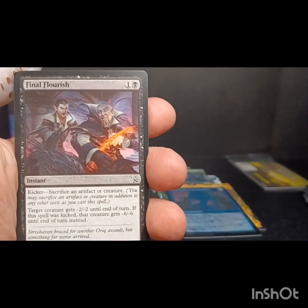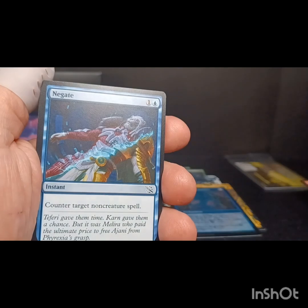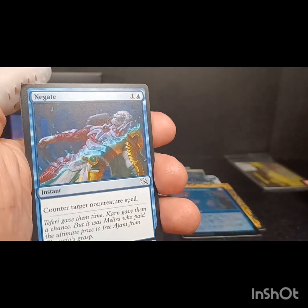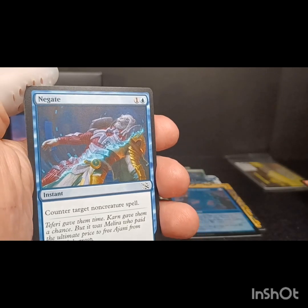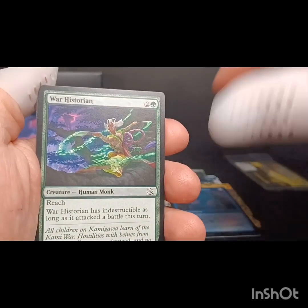I would have liked to have seen a planeswalker version of Johnny in the Phyrexian mode. I know we got the one in Dominaria, but I would have liked to have seen him in the red and white version.